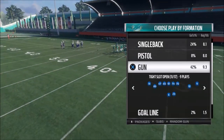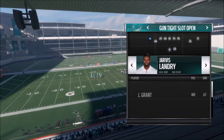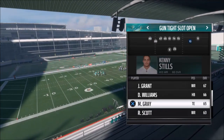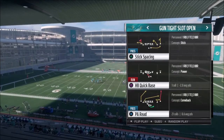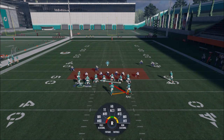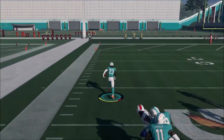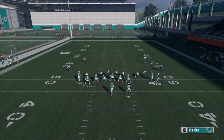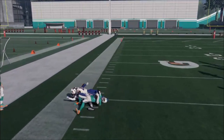Since we've been showing a lot of motion and bunch concepts, let's end this first video on a run play — the Halfback Quick Base. You can put tight ends or good blocking running backs at that extra blocker spot to help out. Motion one of your guys over — Parker's probably better — and they create a wall of blockers. I'm going to get outside on this one, but it's not always about the outside — sometimes the gap's up the middle.